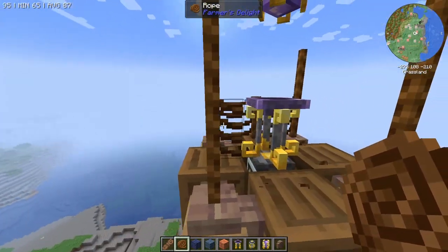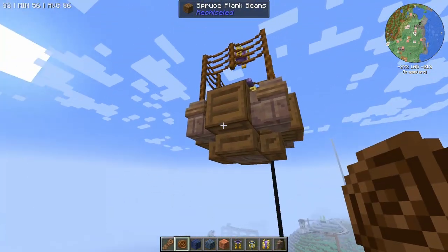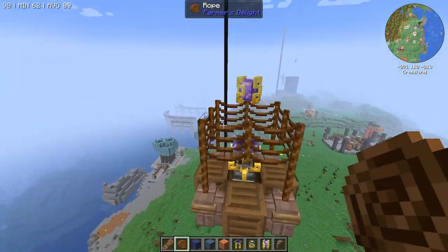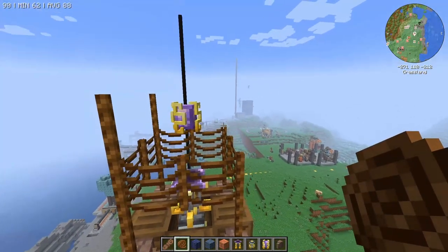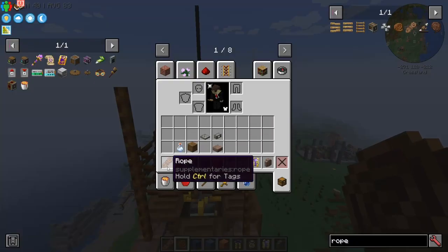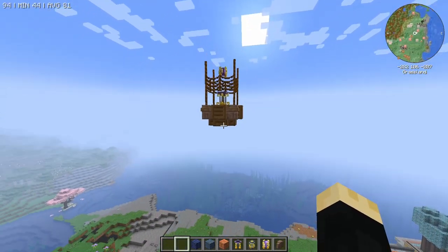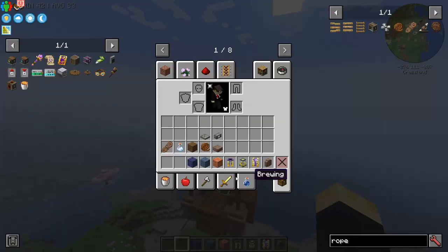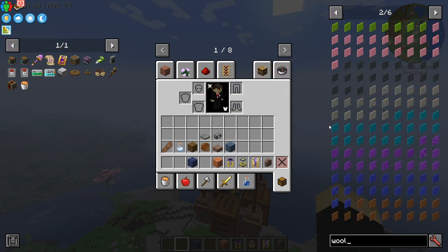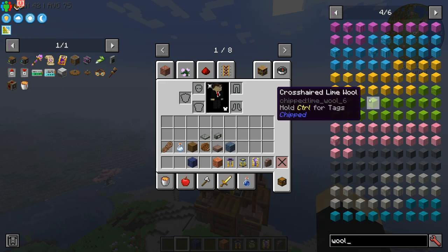Let's do this on the upper half of the wall here, then go up another block. These are kind of annoying to get the straw for because we don't have a rice farm, but we can just cut down some wheat with grass I think. Then we want wool. We don't have to use plain wool — we have all of these chipped walls. I think it could be cool.